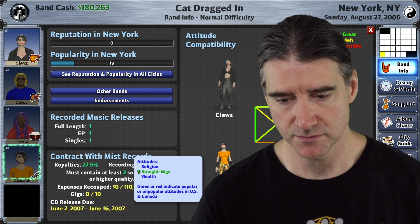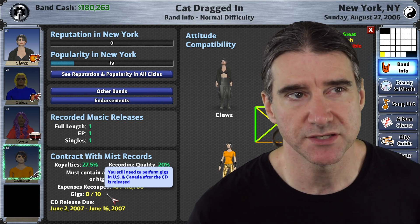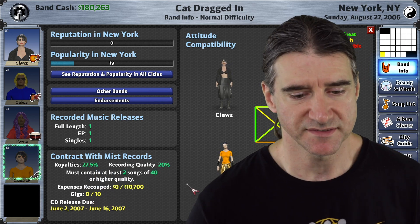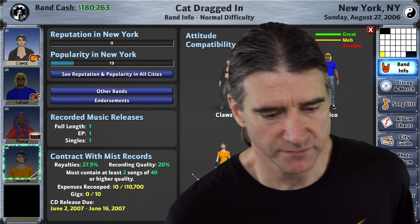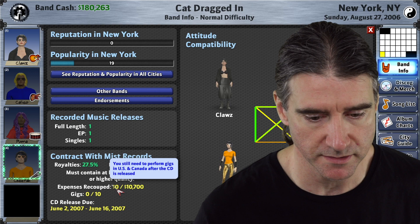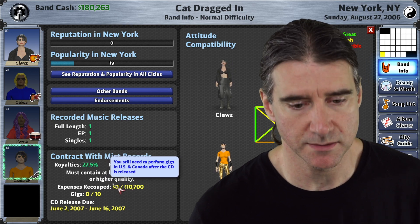Someone mentioned they didn't realize they had a multi-region contract with a requirement of playing 50 gigs in each region. Currently, the counter lumps all regions together rather than showing a separate number per region — I do plan to add that. But in the meantime, if you hover over the gig count, there's a tooltip that tells you which regions you still need to perform gigs in. That tooltip has been there since the Europe expansion and is at least somewhat helpful.